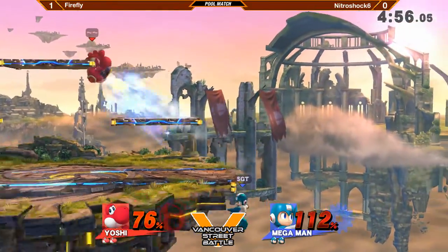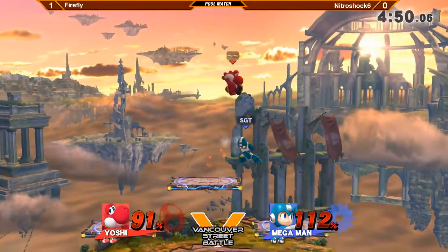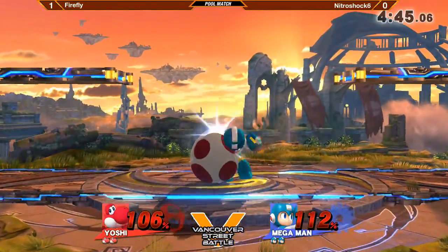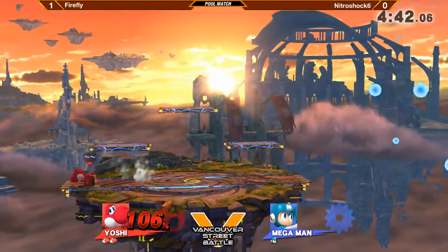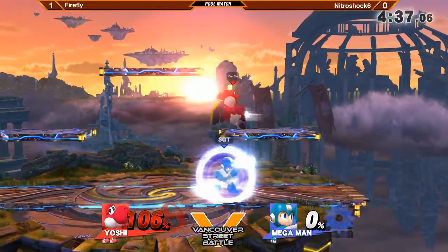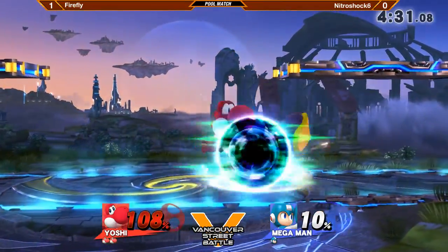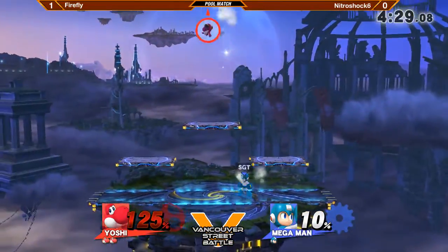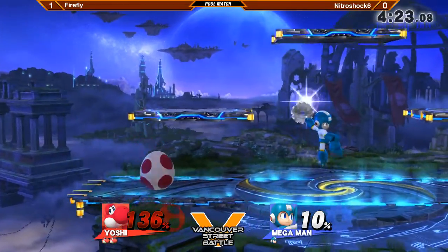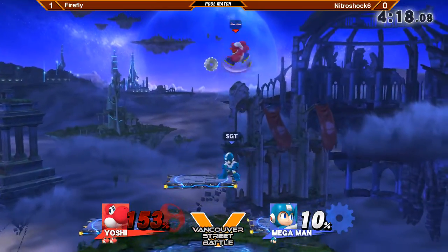Very lucky for Nitroshock that it did not actually break — enforcing the scenario where now he has to not shield. But Firefly was not really pushing that pressure on him. The Metal Blade control from Mega Man turned out very nice. Firefly was very, very patient. He knew that a lot of players, especially newer players, like to spot dodge and then look for their strong attack. Nitroshock did that more or less out of habit, and Firefly being very patient ends up being the punch for it.